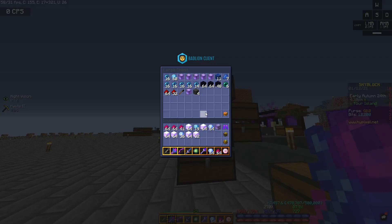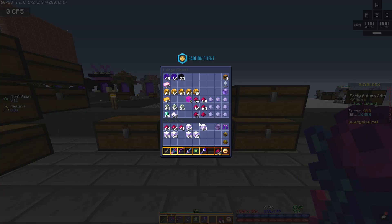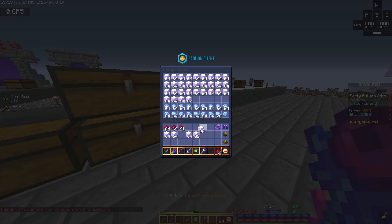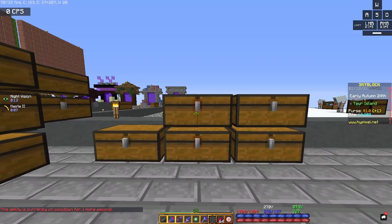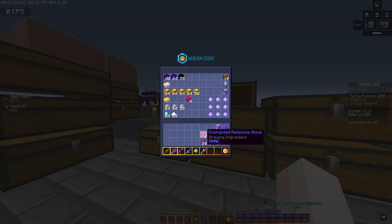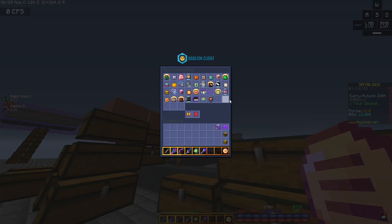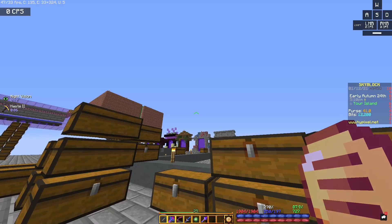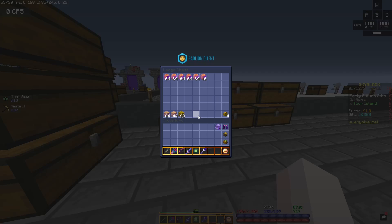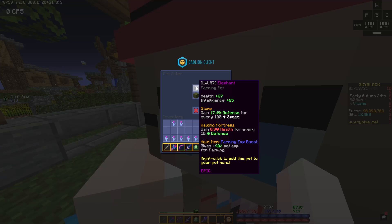Yeah, we can put all of our extra diamonds away — I thought I was gonna need this but apparently not. Yep, this is all the stuff we're gonna sell. That's a lot of stuff. Let's make two more blocks, we're gonna save the redstone. I got another accessory bag upgrade so we can get five more accessories. Let's sell all of our stuff.